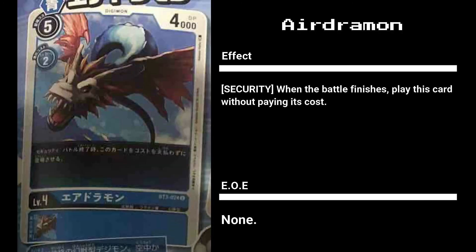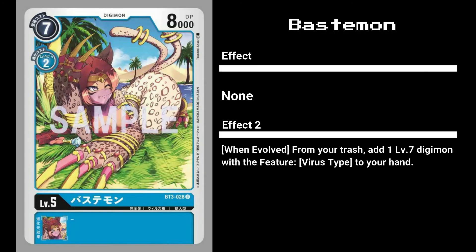Airdromon is the generic blue security Digimon of the set. It's rather disappointing for such an iconic Digimon, but until we see more cards and Set 4 cards, we won't really know how strong security Digimon will be. Next up we have the vanilla Digimon Bastimon with a play cost of 7, evolve cost of 2, and 8,000 DP. It's not a bad card - a good option for OmegaBlue decks that want to get to level 7 ASAP.